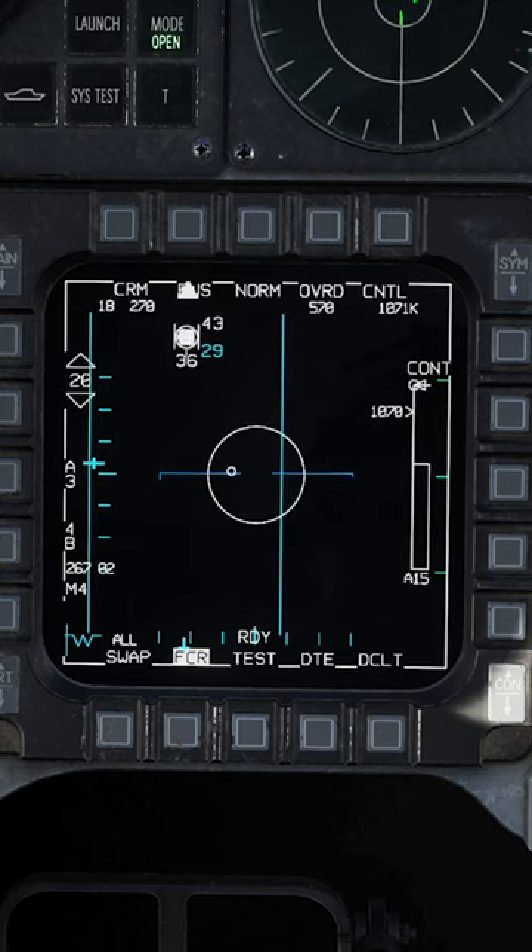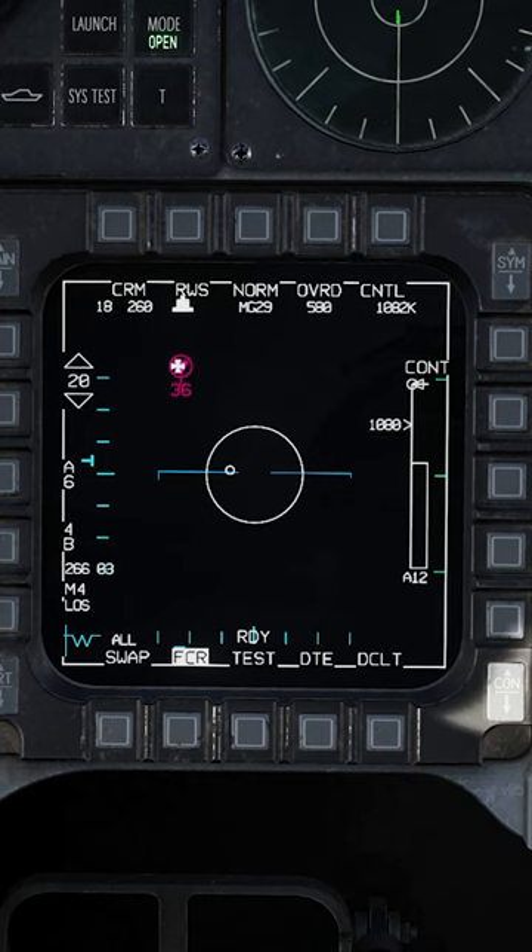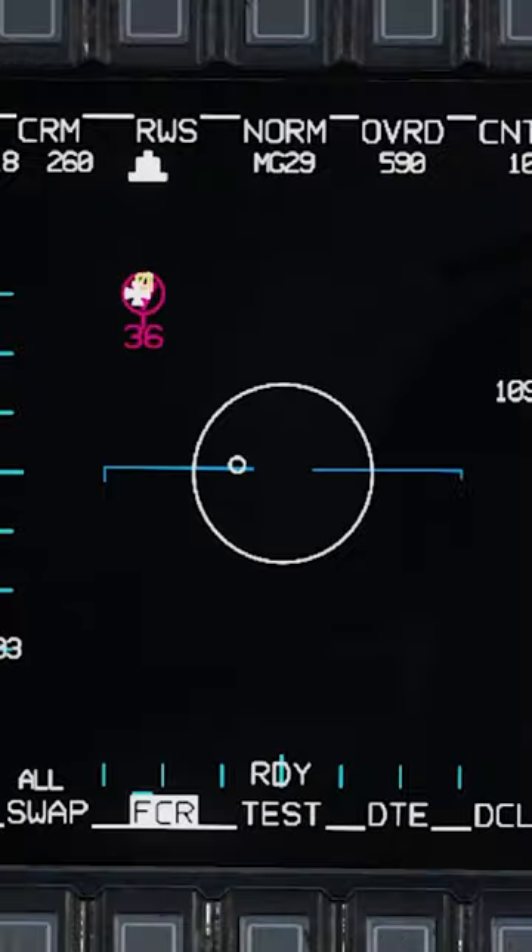In this example, I'm bugging a target going into single target track with TMS up short twice. We're within 25 nautical miles, so we use TMS left long to help identify the target. And as you can see here, it is identified as a MiG-29.